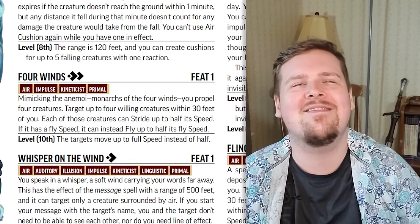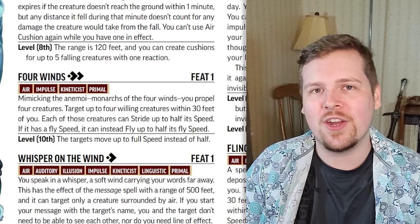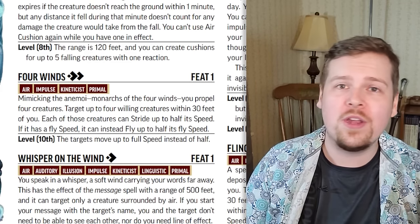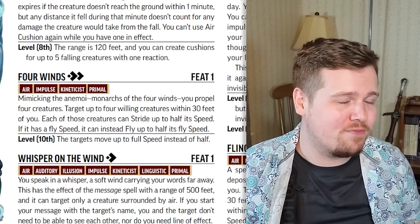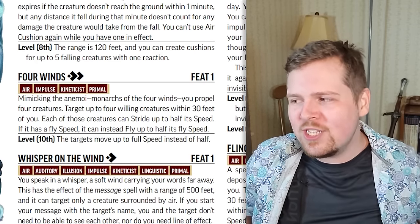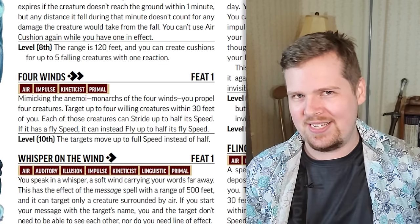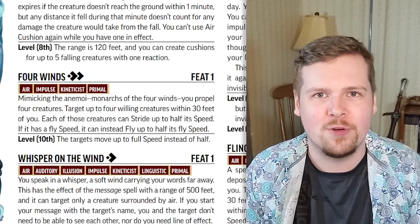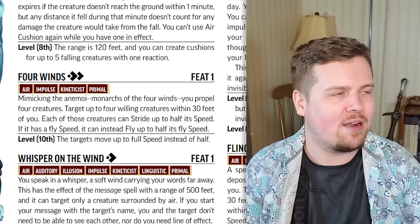Four winds: I can't recommend it, it's fine. For two actions, you target four creatures — all of them can stride up to half their speed, or fly up to half their fly speed. It doesn't use their reaction, so if you need to help your barbarian, fighter, and rogue get into position, you can spend two of your actions to push them forward into the fray. But that's all it does, and it's only half their speed, so usually only 10 feet. Does spending two actions to move four allies 10 feet sound like a good ability?